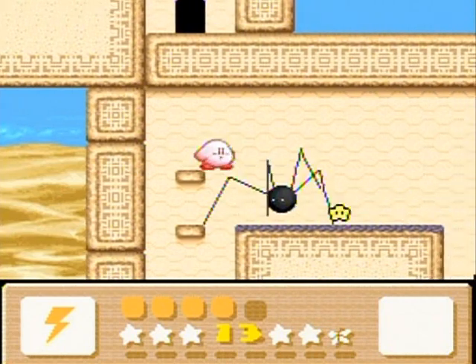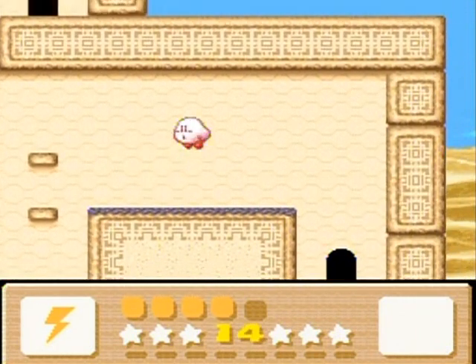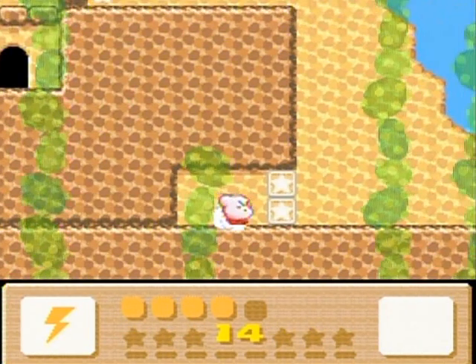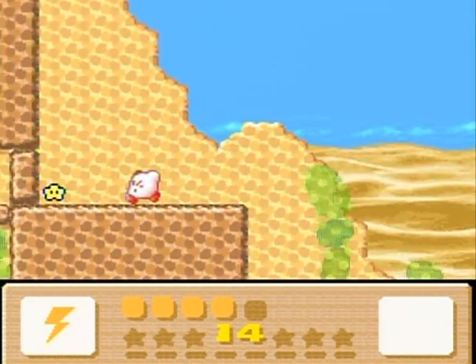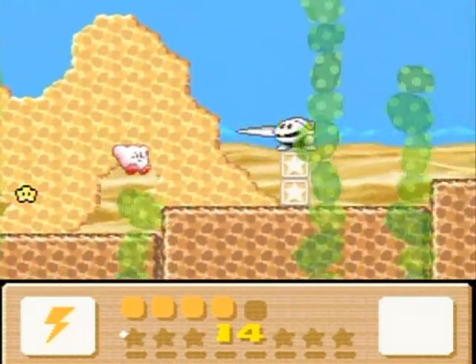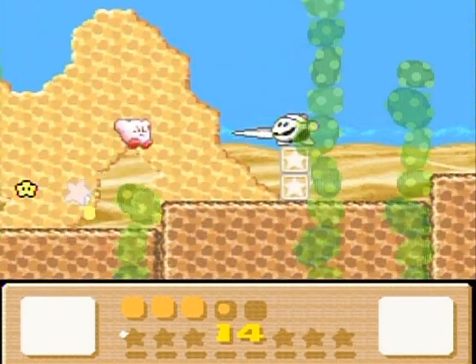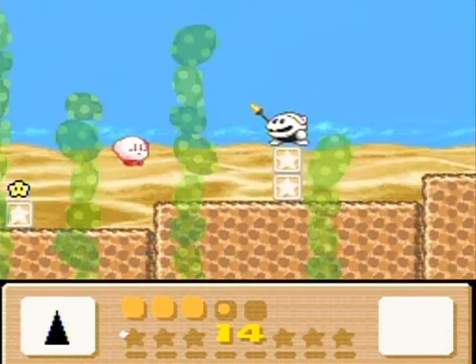That's one thing that kind of bugs me about Dreamland 3 - they're kind of mean about the way you 100% the game. You don't know what you need to do until you're there, and by the time you're there it's often too late to 100% the level without going through it again. Which is kind of annoying. It's fun to play though, just as a standard Kirby game if you're playing through the level as is.